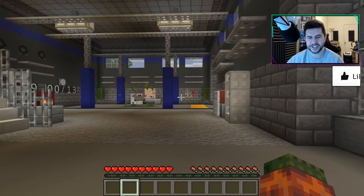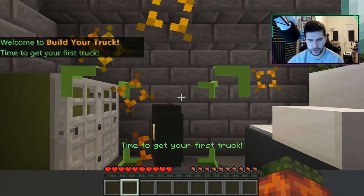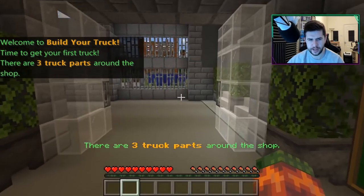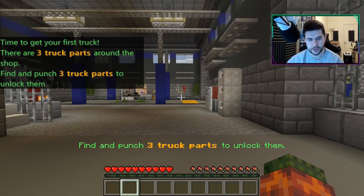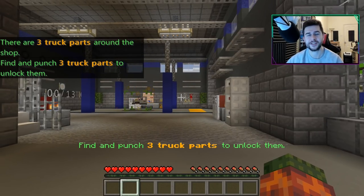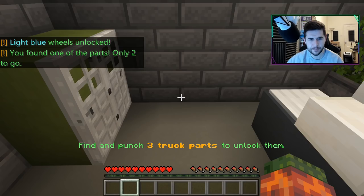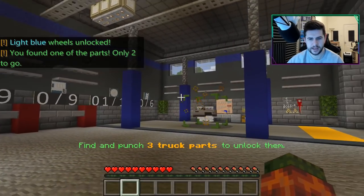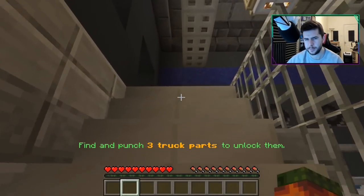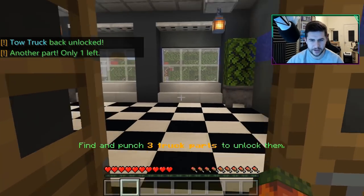This is the starting point — it's your garage where you start to create your own truck. The welcome message says: 'Time to get your first truck. There are three truck parts around the shop — find and punch three part trucks to unlock them.' We found the first one pretty easily — it's the tires. 'Light blue wheels unlocked — you found one of the parts, only two to go.' There's also a tow truck to check out here — I guess we're going to start off with the tow truck.